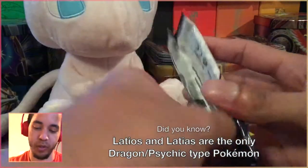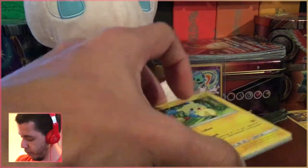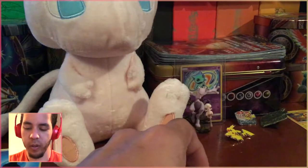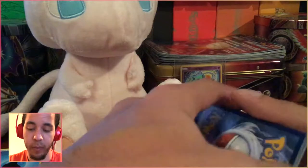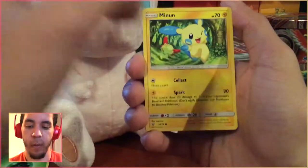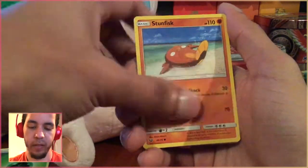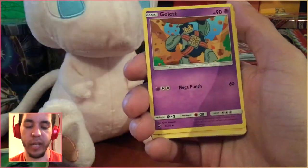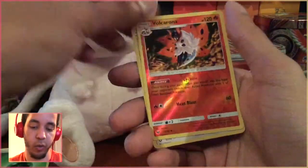We've pulled two Shining Mews so far and one Shining Jirachi — I'm pretty sure that's all that we've pulled. Out of this set, we've also pulled a Raichu GX, but I don't think really anything else. We've opened one Elite Trainer box and one of each of the pin collections, so we've opened three products. Hopefully we can continue some good pulls in Shining Legends, because this set has loved us so far, and I love this set.